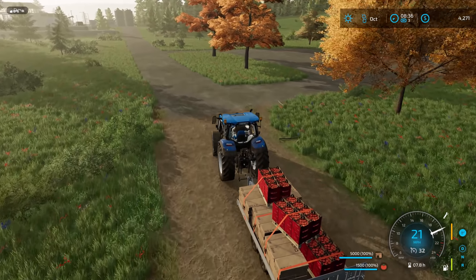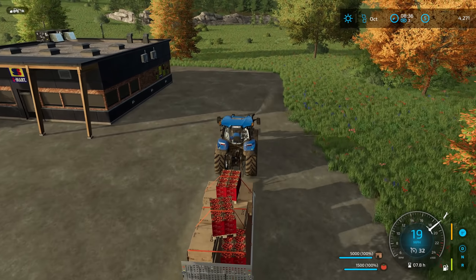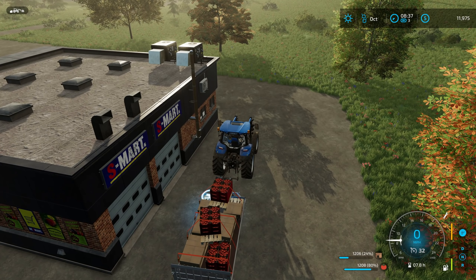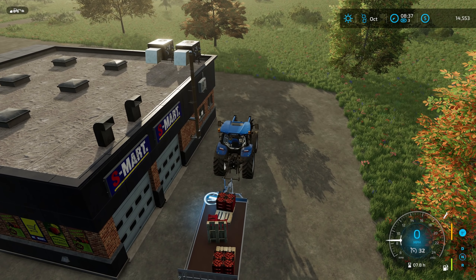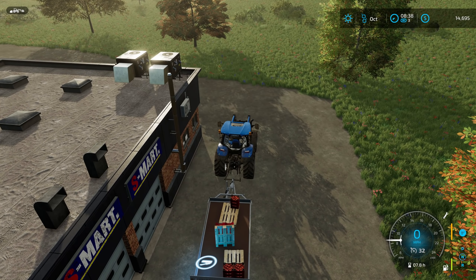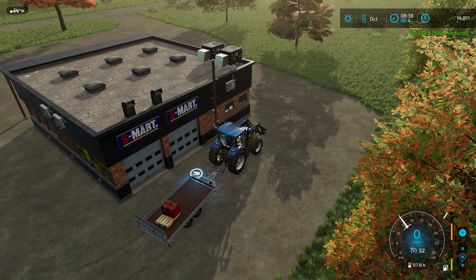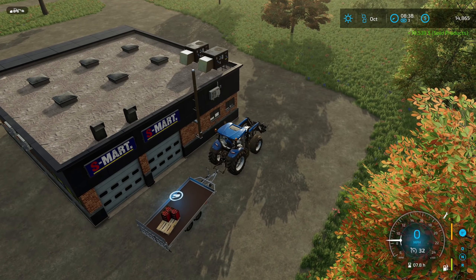I've got some furniture and some tomatoes, and we're coming down to the new supermarket that moved in — they want some stuff, and prices are best here. Hopefully with everything we have we can get to winter. One pallet flipped over — that's why the tomatoes aren't selling. There we go. Tomatoes sell slowly for some unknown reason. I managed to upright the pallet, so we're bringing in some cash, even if it wasn't quite as much as I was hoping.